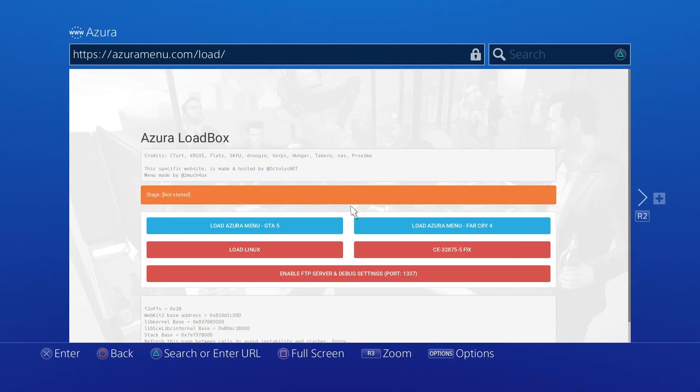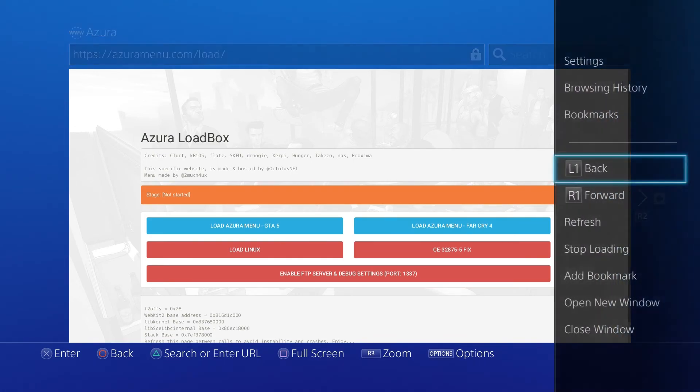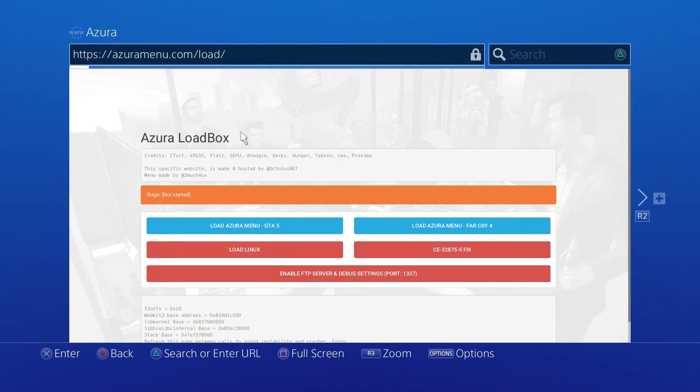Once you go to the internet browser and it opens up, you're going to want to go to azuramenu.com - the link will be down below in the description. If you look it up or go to it on here it will automatically take you to this website. Just to show you all that this is the real thing - as you can see, we have Azure Menu for GTA 5 and Azure Menu for Far Cry 4.